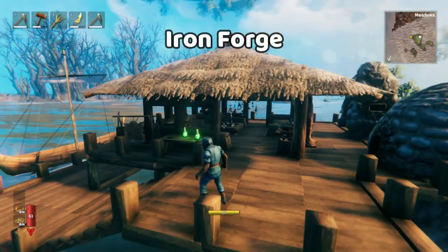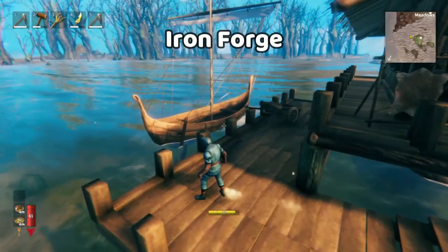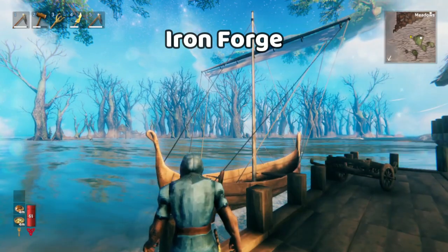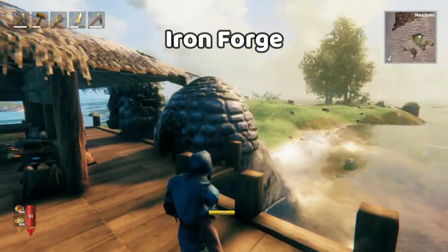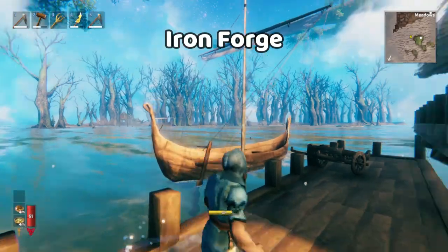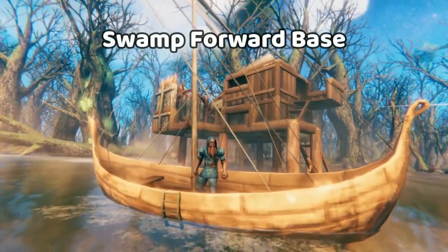Here we are at our swamp forward base. This is very similar to what you just saw, except instead of being right in the biome like right in the black forest, it's a little bit far away. There's this really convenient little meadows island right here, and then a nice big old swamp right over there that has seven or eight crypts in it. Plenty of iron for us.